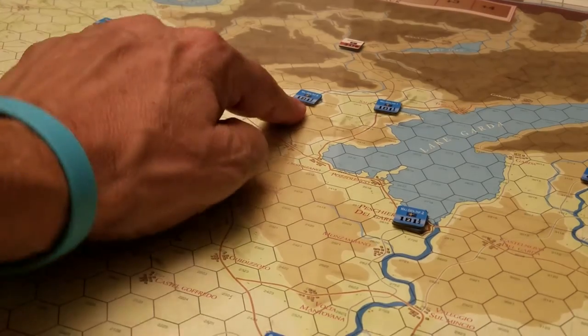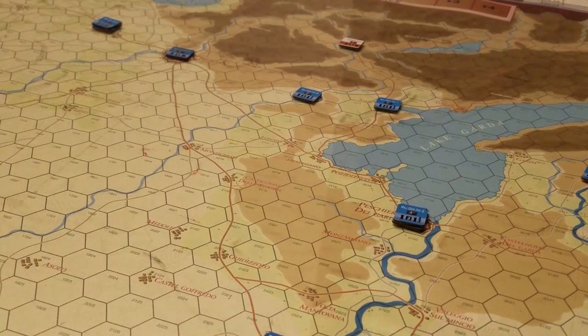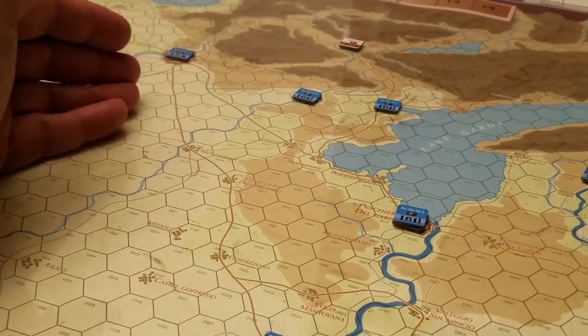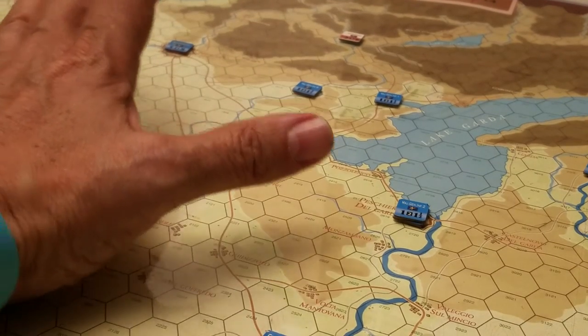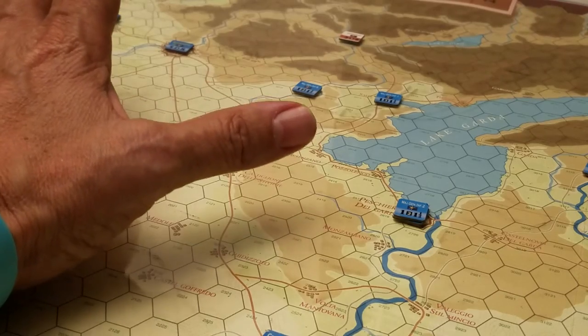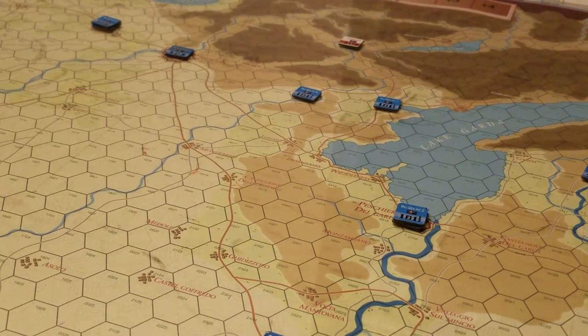If I move this stack of guys — Bonaparte has one unit with him, they have two steps — and they may move a certain distance. At this level with this many units, we're not going to lose very much. So we've got to kind of work our way through that.